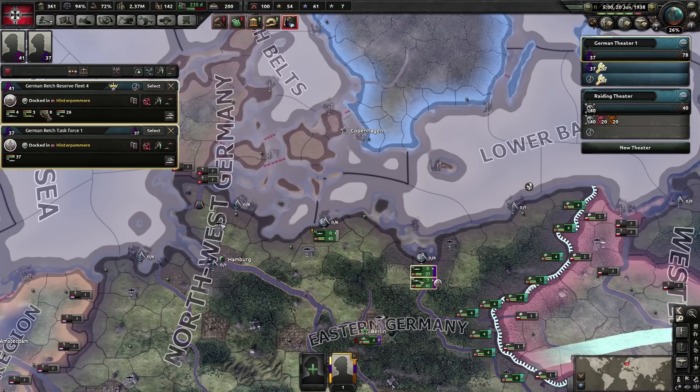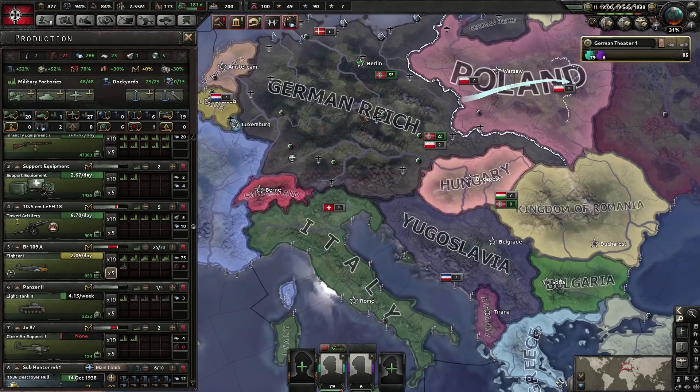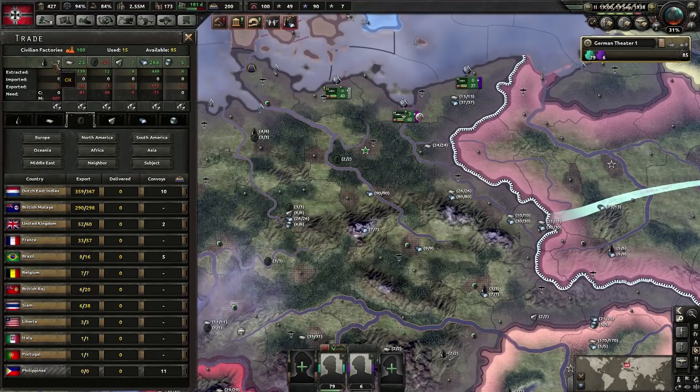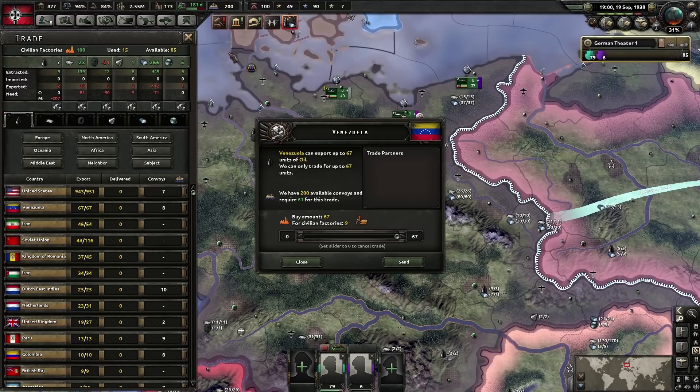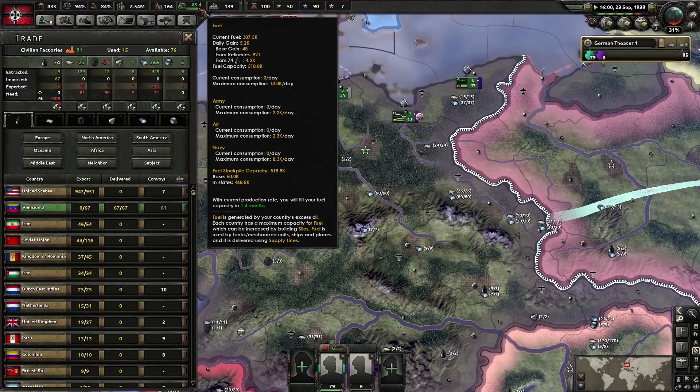I'll show you what I'm doing on the ground as well. One strategy for a nation like Germany or Italy — or any axis nation that might struggle with oil — is to build silos, which increase the overall storage of your fuel. Prior to the war starting, you can import loads of oil. Right now it'll take 181 days to fill our storage, but by importing 9 oil it'll drop to 43 days — giving you a massive injection of oil all prepared for the war and to keep supply lines moving.